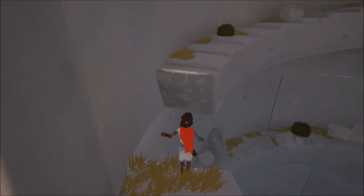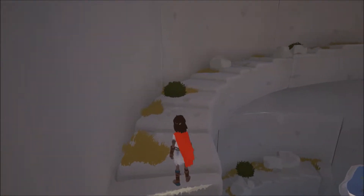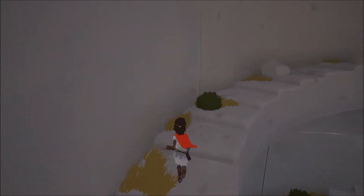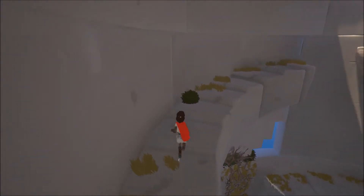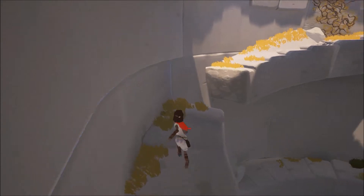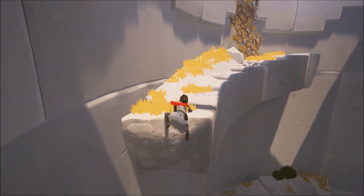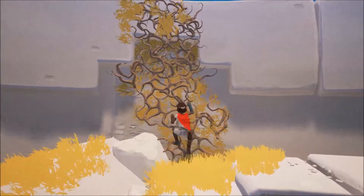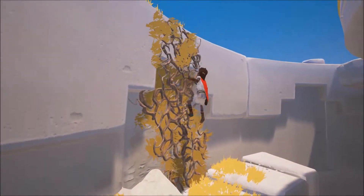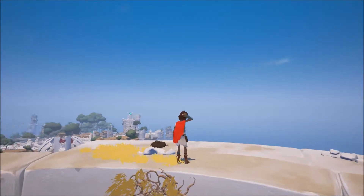If you haven't already guessed, I had played through the last Tomb Raider game on the channel. Anyway, let's continue on up, round in this tower, and jump across. There we go. Then we've got another vine to climb up, and we do so quite nicely. There we go. Now it looks like we're at the top.